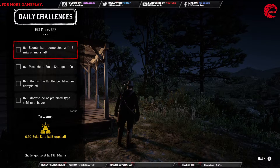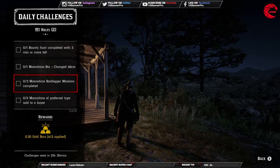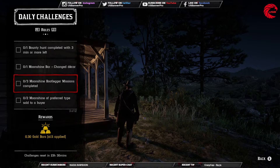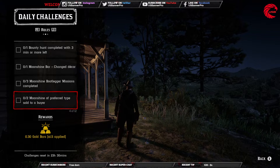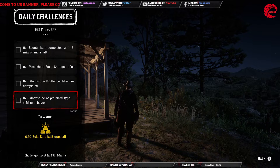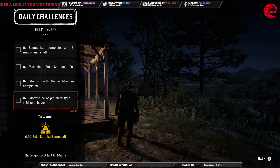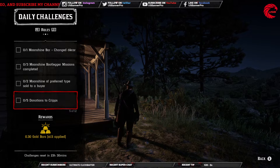Then: one moonshine bar decor change, one moonshine bootlegger mission complete, and three moonshine of a preferred type sold to a buyer — that's pretty easy. After that, five donations to Cripps.